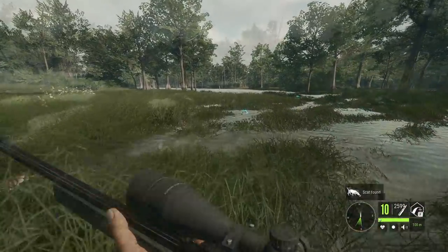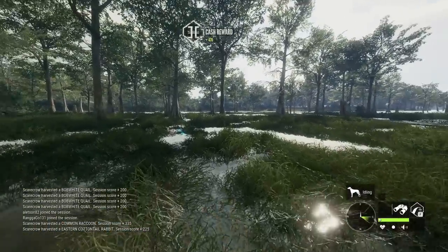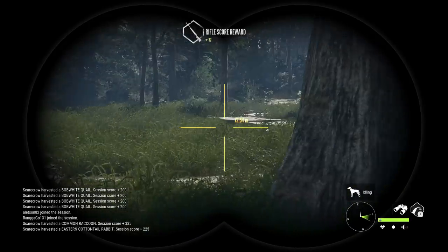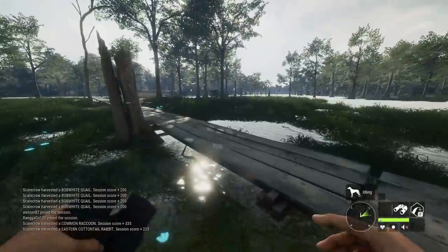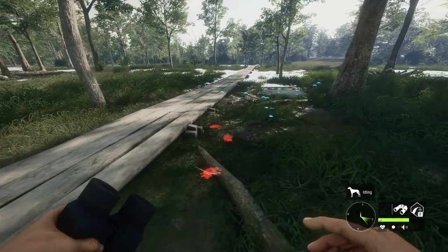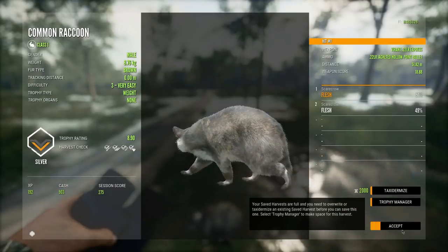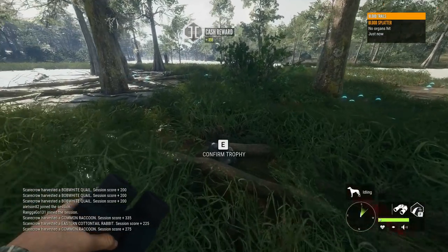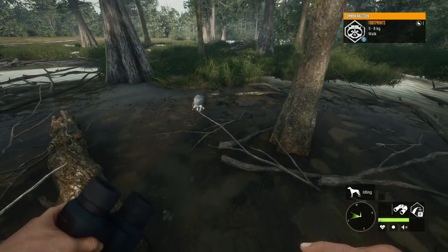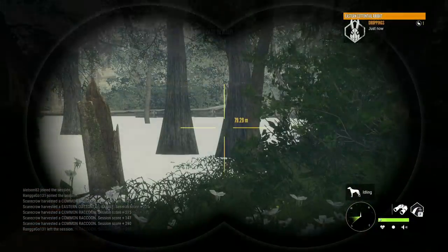That was actually kind of cool. The rabbit is a 1.60 female, nothing crazy. I don't think there are many more raccoons alive — I think we got most of them, though one got away. Let's claim them all. Here's a brown male level three, and this little guy is a gray male level three. The last one we took out is a level two male — got two shots into that one as well.